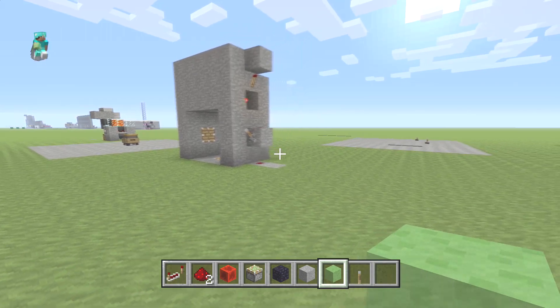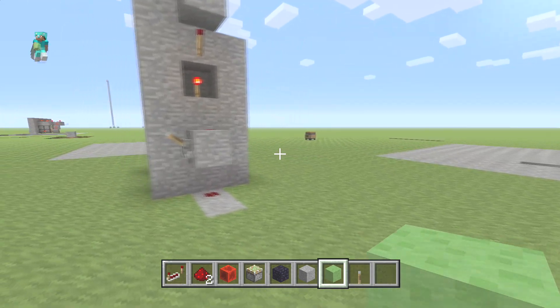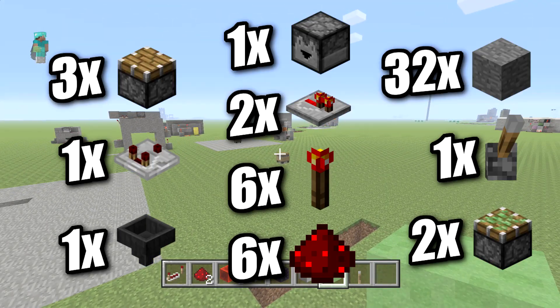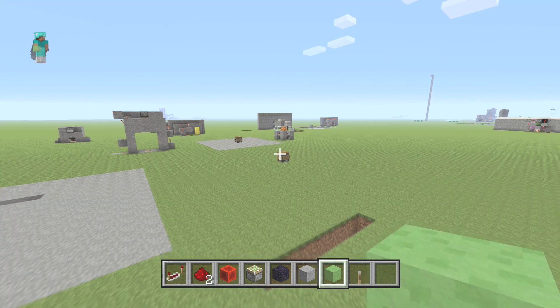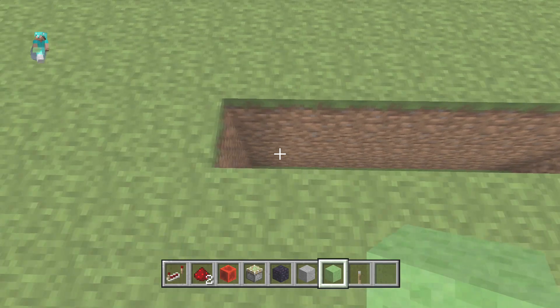I write them down on a piece of paper and sometimes squeeze a bunch in, so I had trouble reading them, but they were on screen anyway. For this build, all you need is 2 redstone repeaters, 1 comparator, 1 hopper, 1 dropper, 6 redstone dust, 1 lever, 6 redstone torches, 3 regular pistons, 2 sticky pistons, and 32 blocks of choice.